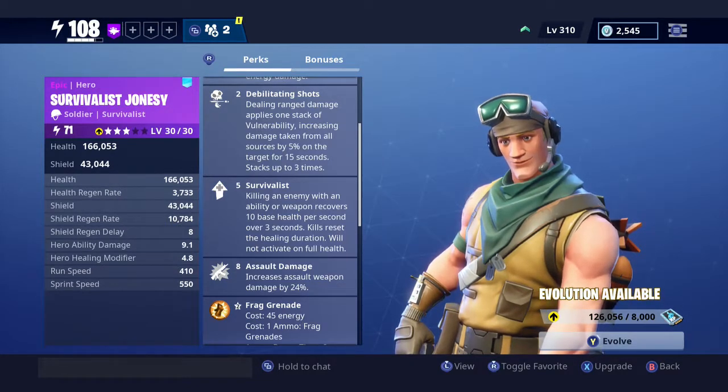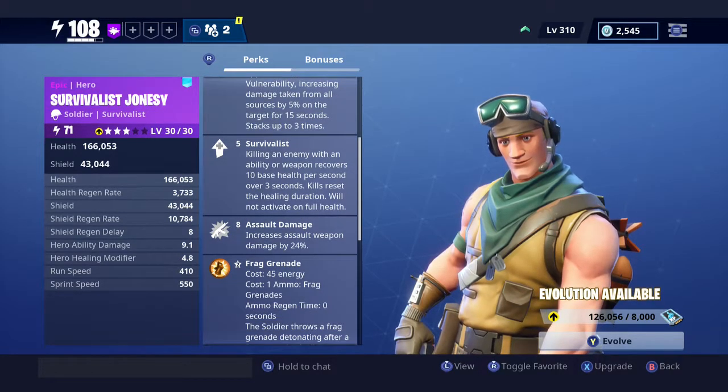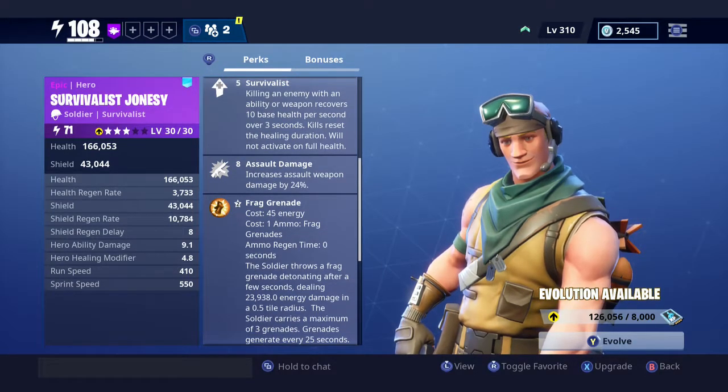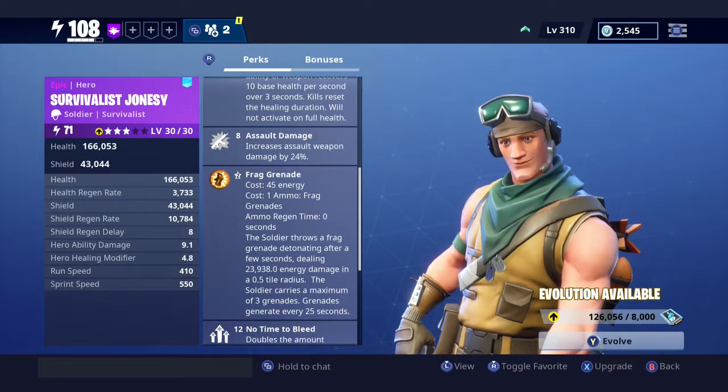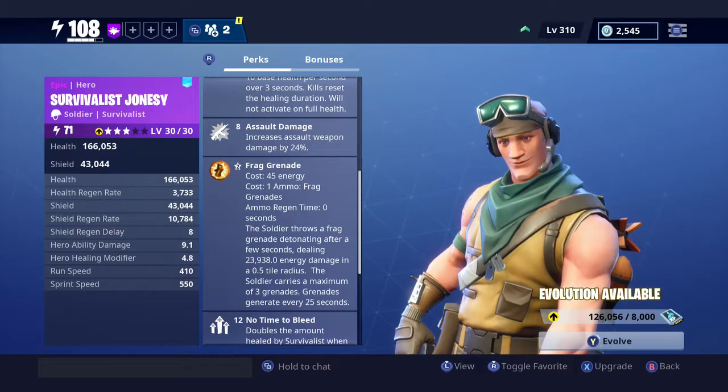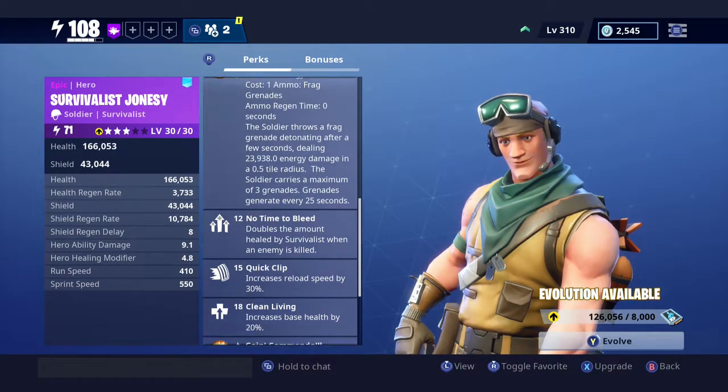At level 8 we have Assault Damage — increased assault weapon damage by 24%. At level 10 on our ability bar we have the Frag Grenade — costs 45 energy, costs 1 ammo, frag grenade ammo regen time is 0 seconds. The soldier throws a frag grenade detonating after a few seconds dealing 23,938.0 energy damage in a 0.5 tile radius.